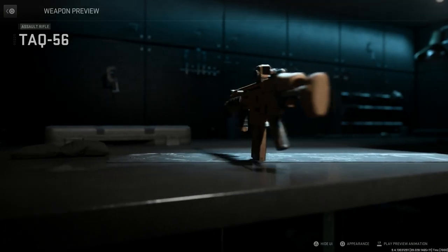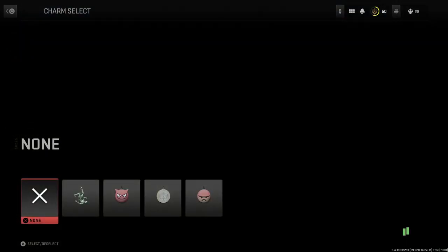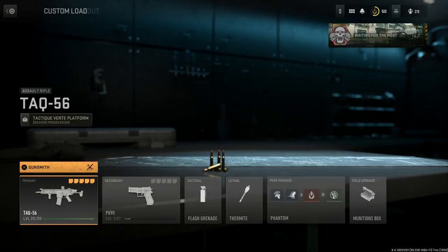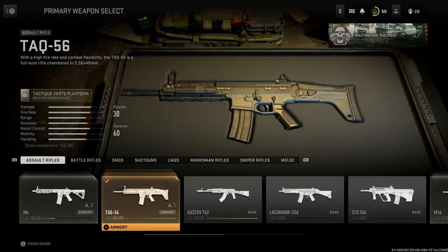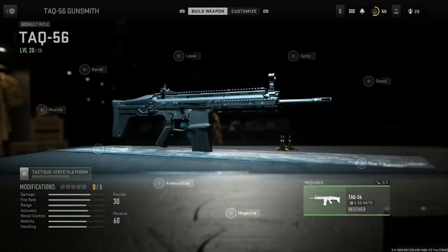Let's go ahead and back out to look at our final version of the SCAR Light CQC — Close Quarters Combat — for the Mark 16. We'll back out here and look at the weapon build itself. First off, we'll start with the base SCAR and jump into the gunsmith.